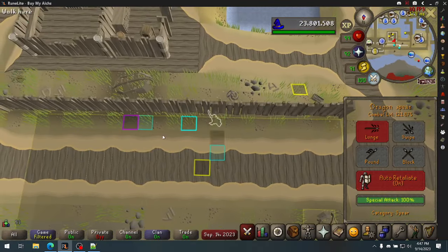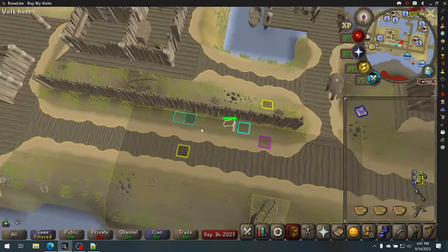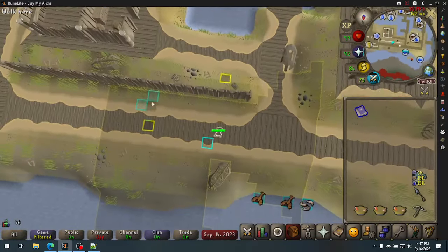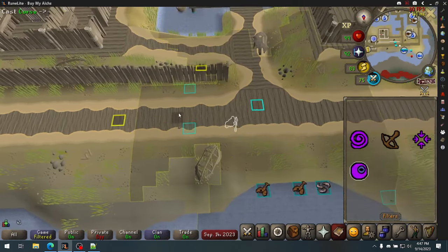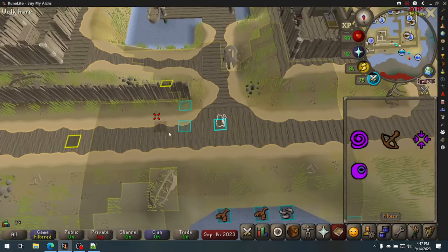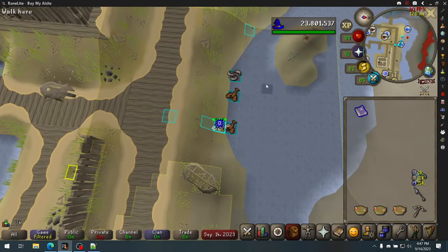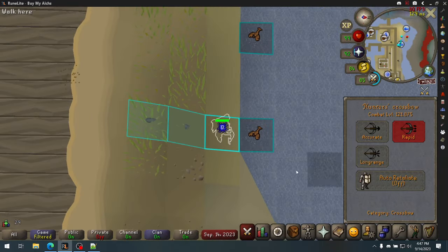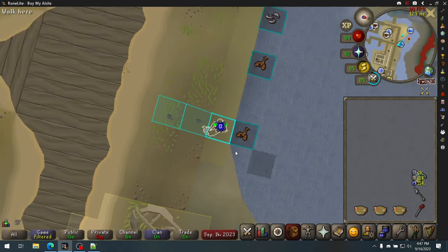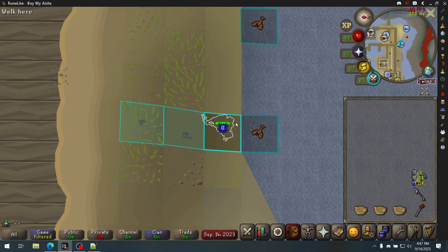You want to turn your auto-retaliate off just in case. To set the rats up, you're going to put your crossbow or shortbow on, turn auto-retaliate on, and you can line them up like this — this is a pretty decent way to set it up. You want them attacking evenly, 2 ticks apart; they have a 4-tick attack cycle.